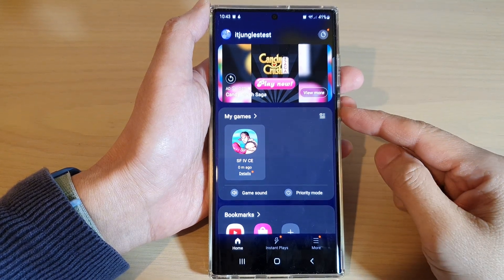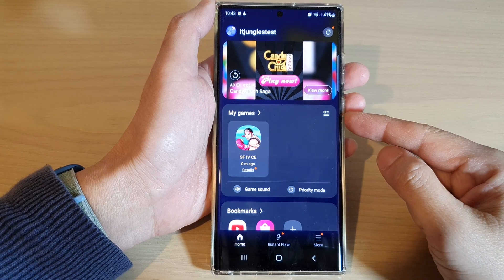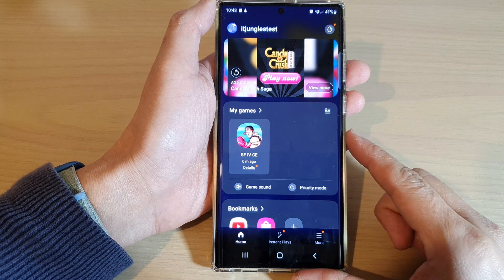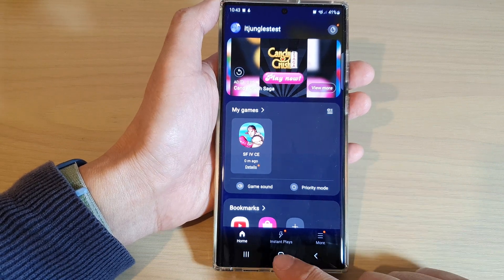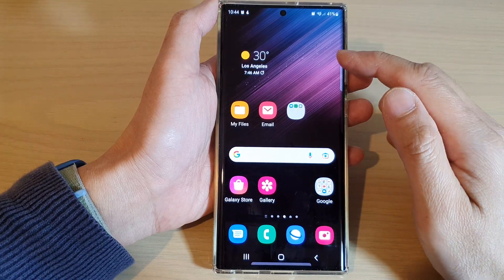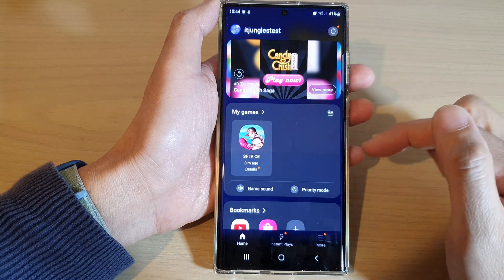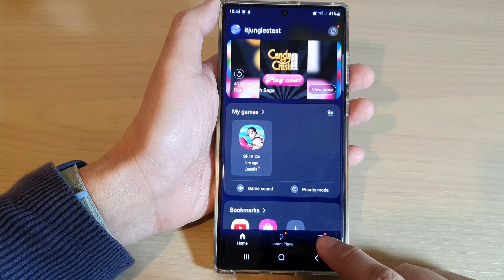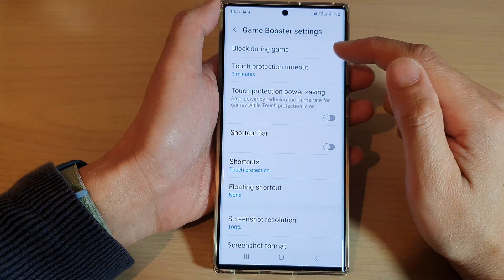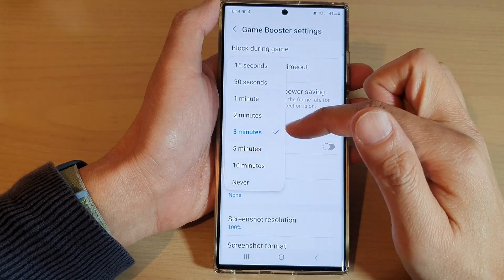In this video we're going to take a look at how you can keep the game running while you are busy using touch protection in Game Booster on the Samsung Galaxy S22 series. First tap on the home button to go back to the home screen, and from the home screen swipe up to go into the app screen and open up the Game Launcher. Next tap on the more button and from the pop-up menu tap on Game Booster. In here tap on touch protection timeout and set a default time — by default it is set to three minutes.